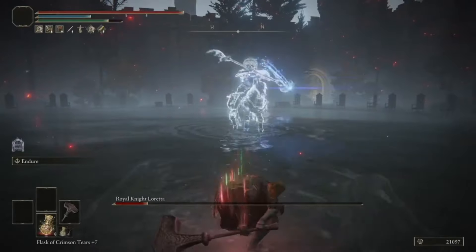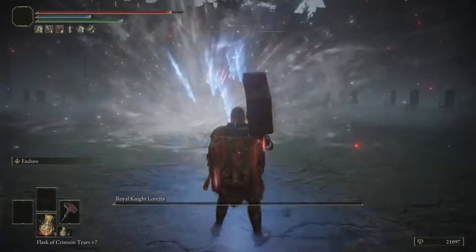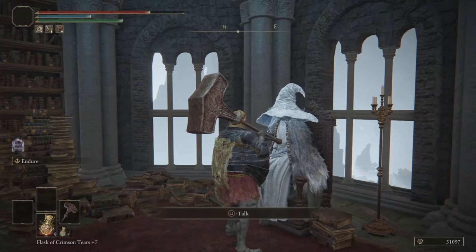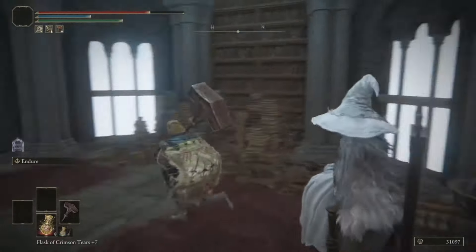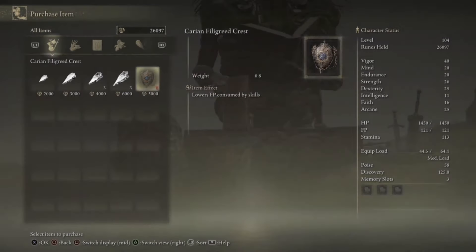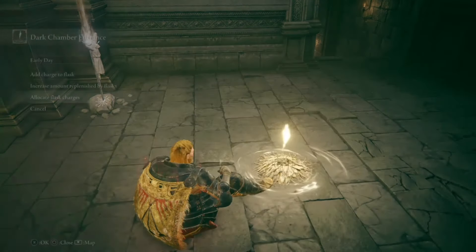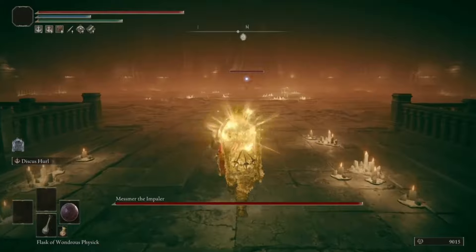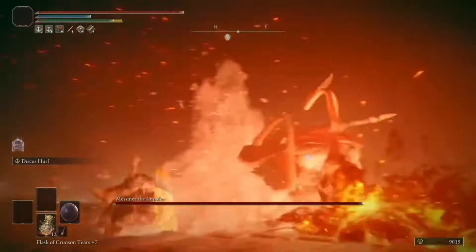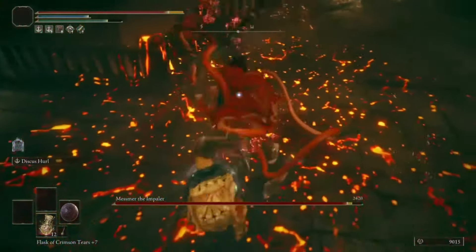Detour time - sweep this boss under the rug. Buy a specific item, and bring out the shield! The difference is insane.